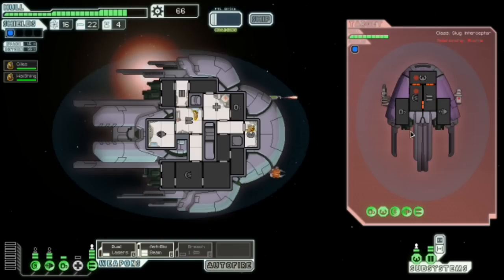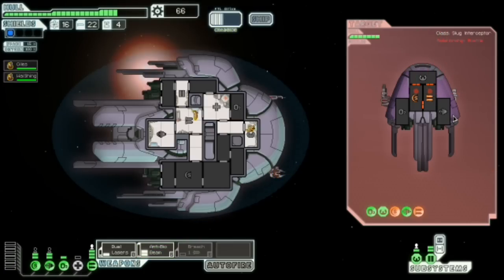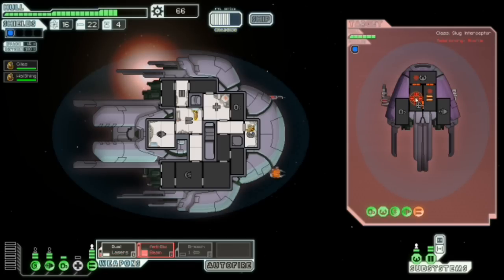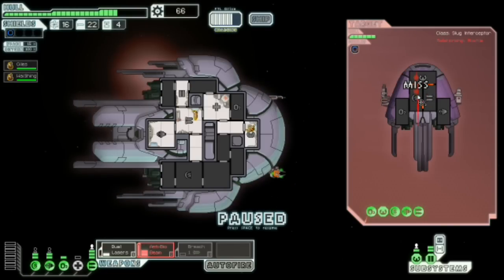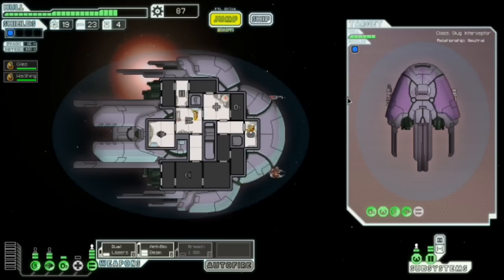They have double heavy launcher. Using slug technology on slugs — die, you bastards! They have a double heavy laser and an Artemis. This could be very bad. We just need to make sure we don't take too much damage in the process of actually killing off their crew. Goodbye. You should have paid my toll, bitches.